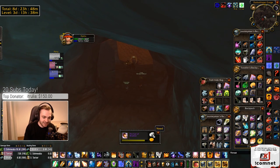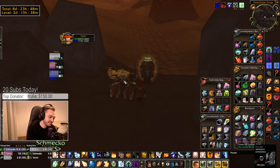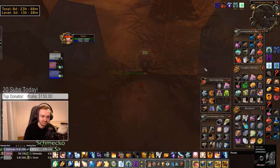Once you've got your Eye of Shadow, either by farming it or by it dropping, then you want to go to Eastern Plaguelands and there'll be a quest giver there which you can only see if you have the Eye of Divinity equipped.